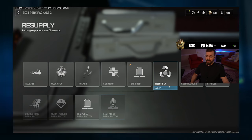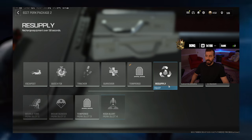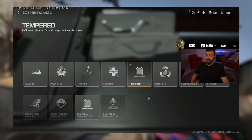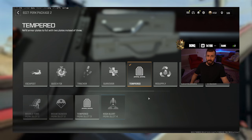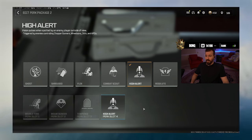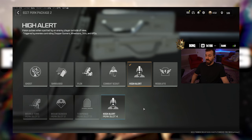For perk 3, I prefer Tempered. Another good option is Quick Fix or Restock if you like playing slower. Quick Fix is great for getting your health back after downing an enemy, but I prefer Tempered because only having to apply two plates saves a lot of time throughout the game. Plates are sometimes hard to come by, so only needing two plates to reach full health is super useful.